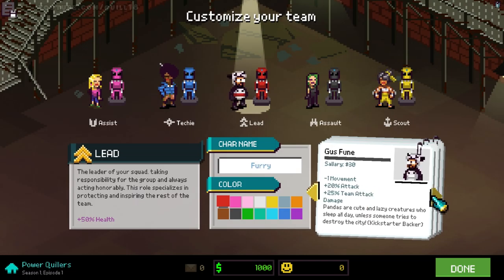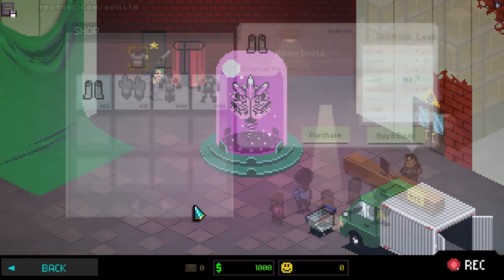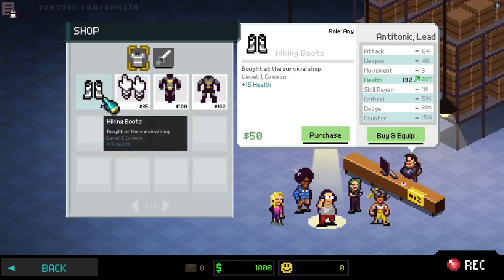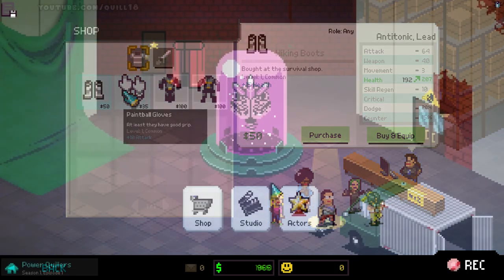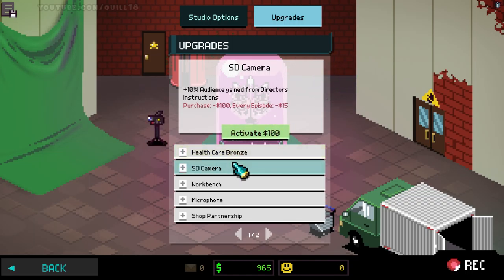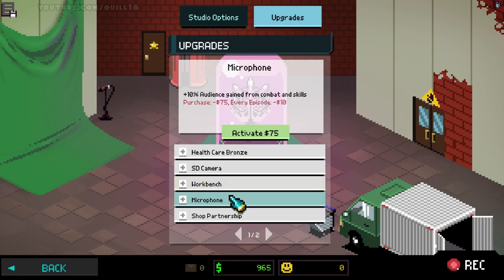What you're actually running is a studio running a show about this sort of Power Squad. You have to spend some time managing your studio, purchasing new costumes, upgrading the studio itself. Every one of the battles you run is sort of an episode in the program. This video represents the very start of the game - we're in season one, running four episodes plus a finale, and we have to make sure we're not at negative fans by the end or we'll be cancelled.